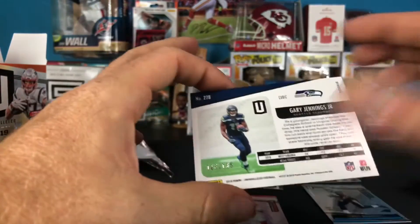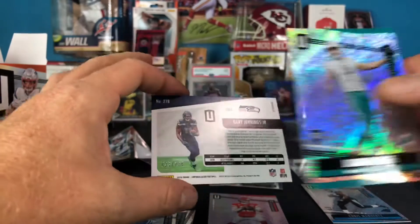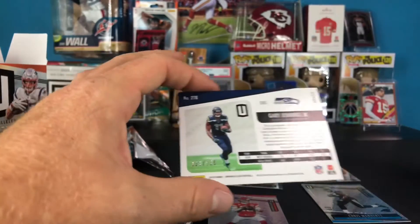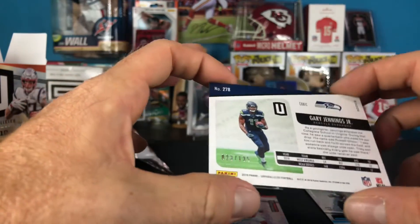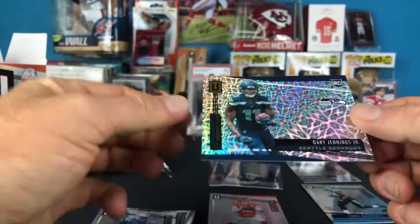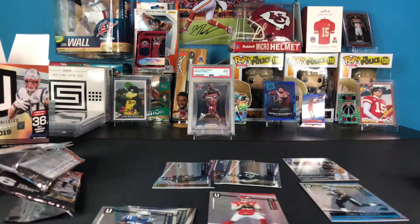So I mean, it could have been worse. It could have been this guy - could have been Jason Sanders as the cubic parallel. At least it's a receiver, I'll take that all day long. Number 23 of 135, so not too bad. I'm happy with that. The only thing that would have made me happier is if I would have bought the other two boxes that were there, because you don't see stuff like that too often out in the wild. It pretty much hits the shelves and it's gone.